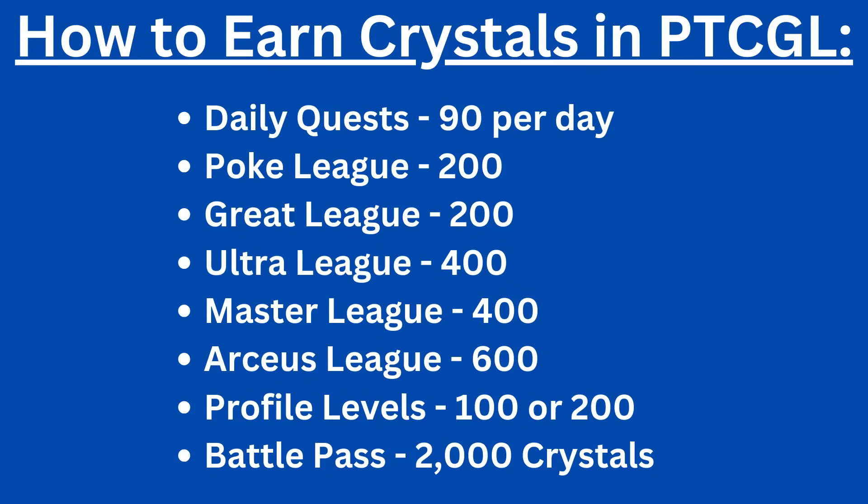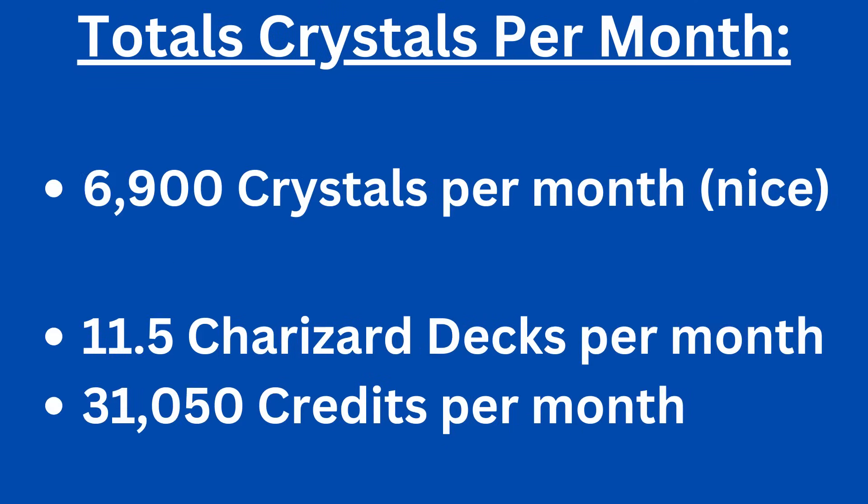Just keep in mind that the best rewards on the newly revamped battle pass are backloaded and you won't see most of your crystals until the final 20 tiers. If you do all the things I just mentioned — complete your daily quests, reach Master League, earn experience to unlock new profile levels, and complete tiers on the battle pass — you'll find yourself with up to 6,900 crystals a month. You can then turn those crystals into 11.5 Charizard EX lead battle decks, which nets you 31,000 credits.